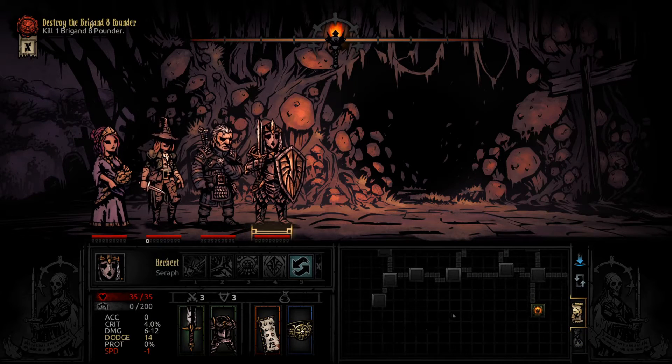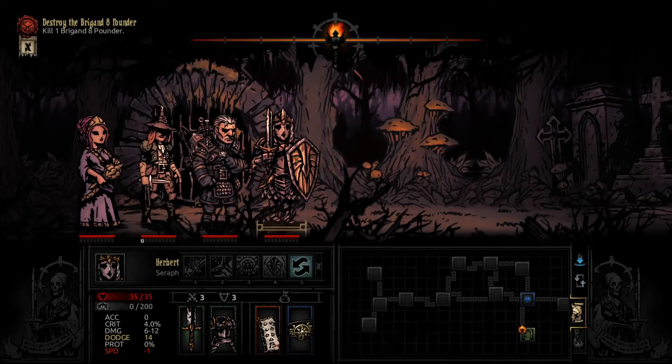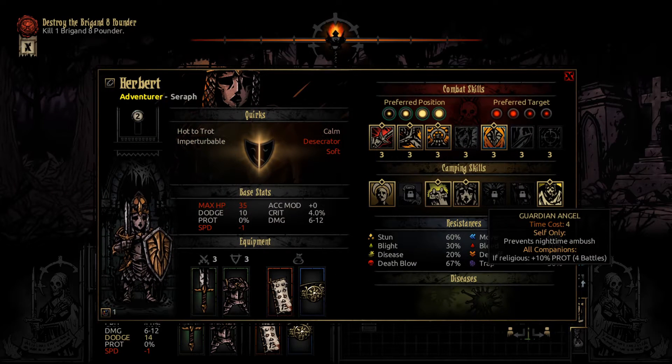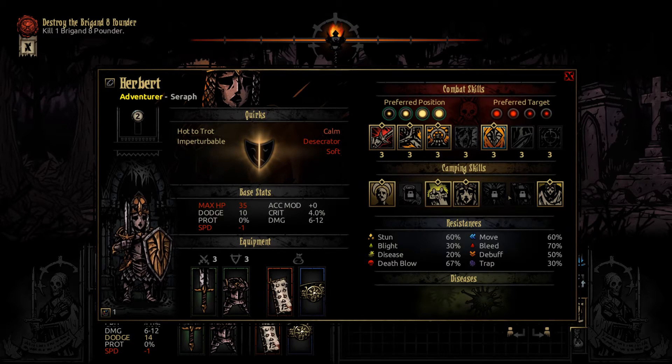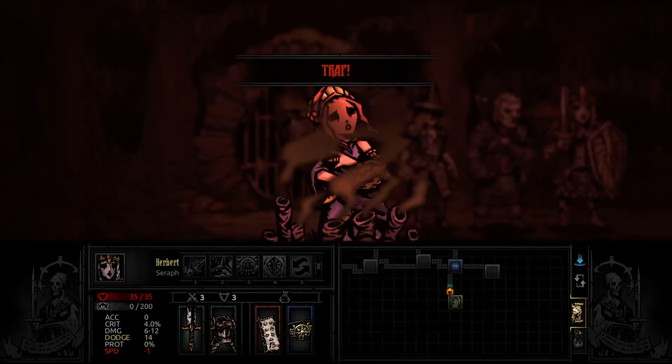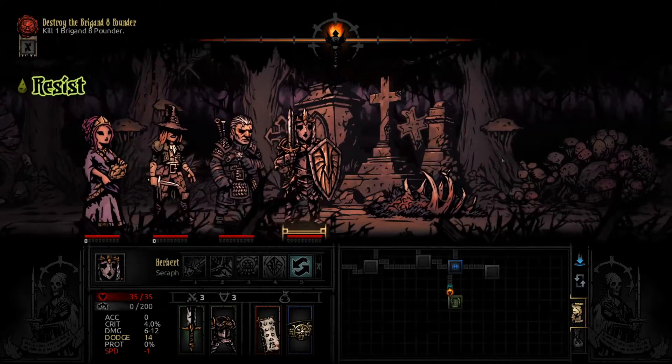Alright, the boss is going to be right here on the left. Also, the Seraph has a pretty nice skill that prevents nighttime ambush and also potentially buffs the entire party with plus 10% protection. So that is pretty good. We walked right into a trap right at the start.